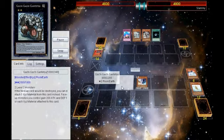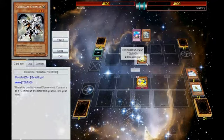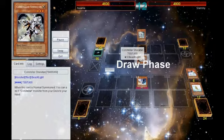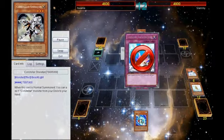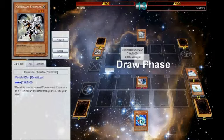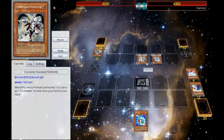He draws into Compulse, activates Dark Hole to burn Light and Darkness a little bit, then summons Sheraton to burn through it a bit more, and sets Compulse. I'm still pretty low on card advantage. I was contemplating using Light and Darkness for Sea Lancer, but I was thinking I have Treeborn next turn so let's just do that. He goes into Pollux — Light and Darkness didn't do anything because it was a normal summon. He attacks over the LAD and I go into Gachi.